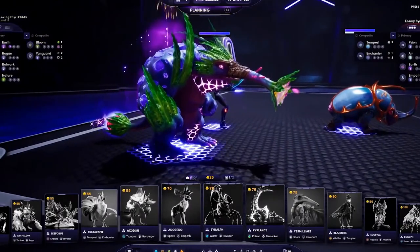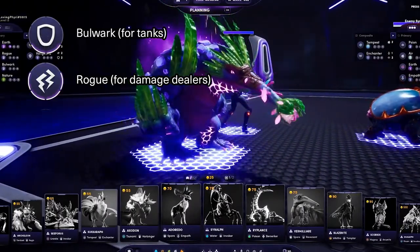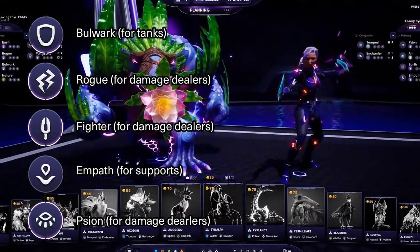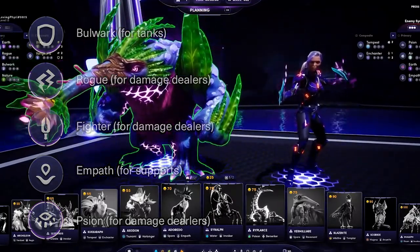Remember that the class of an Illuvial defines its role in a fight. Some will be specialized to tank, others will deal physical or energy damage, and others will support the team through healing and shielding. There are more details about composite classes and their effects, but that will require an entire dedicated video.